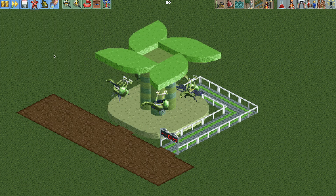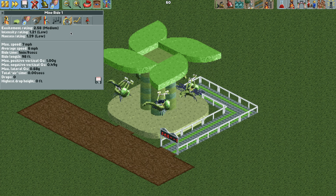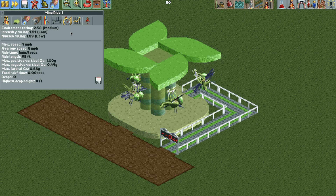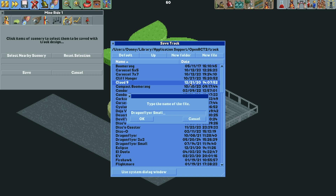With a little bit of scenery, we're ready to open the ride. If we check the stats with that increase in the number of circuits, it does give us a medium excitement rating, which is a nice bump. What's really great about this ride design is that you can save the track and build it in all of your parks. I'm going to do that quickly right now, saving it with the scenery. There is a link in the video description if you'd like to download the track.